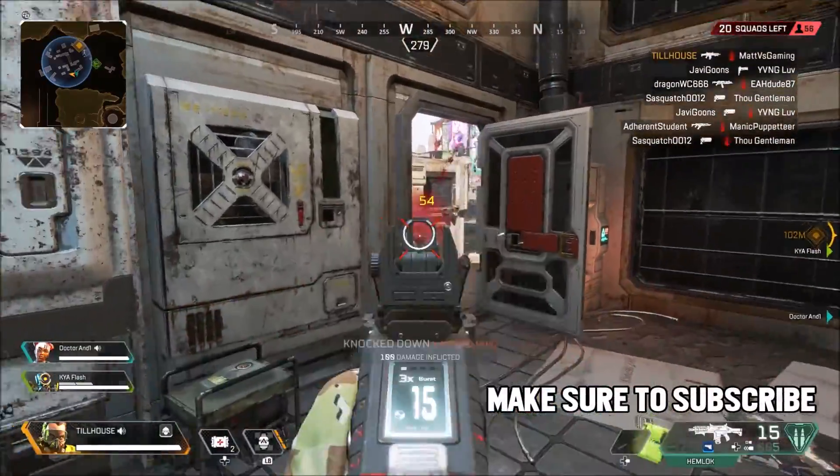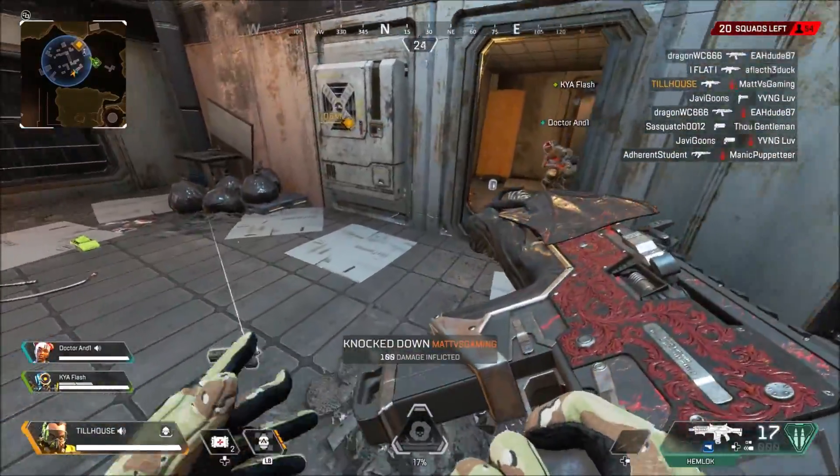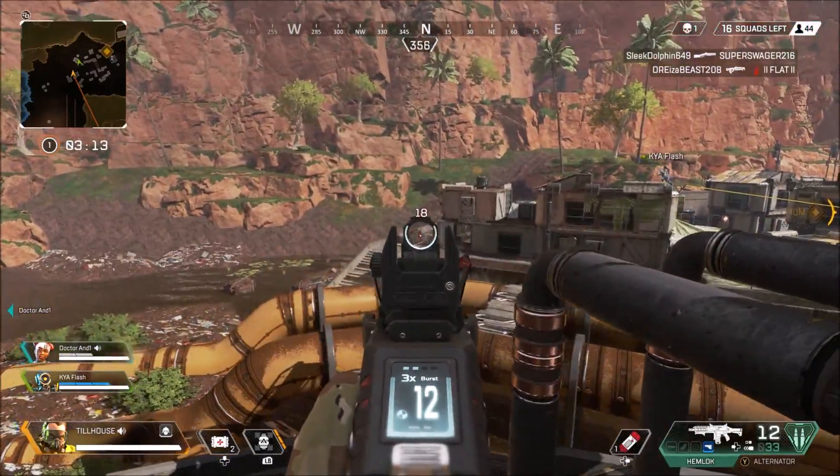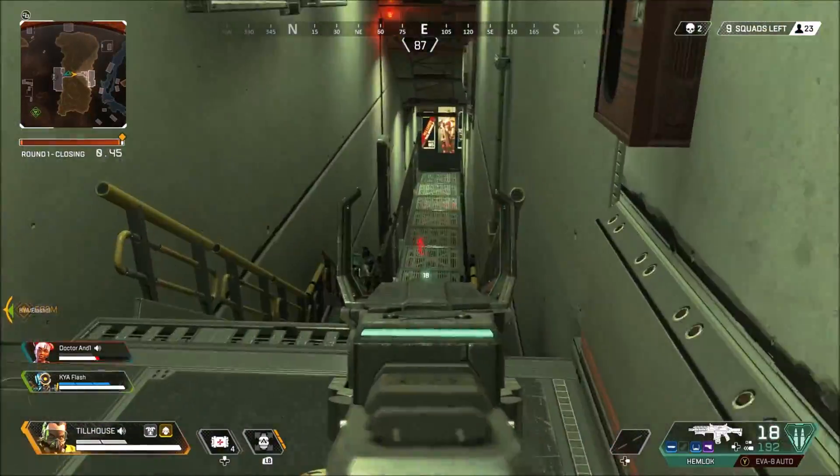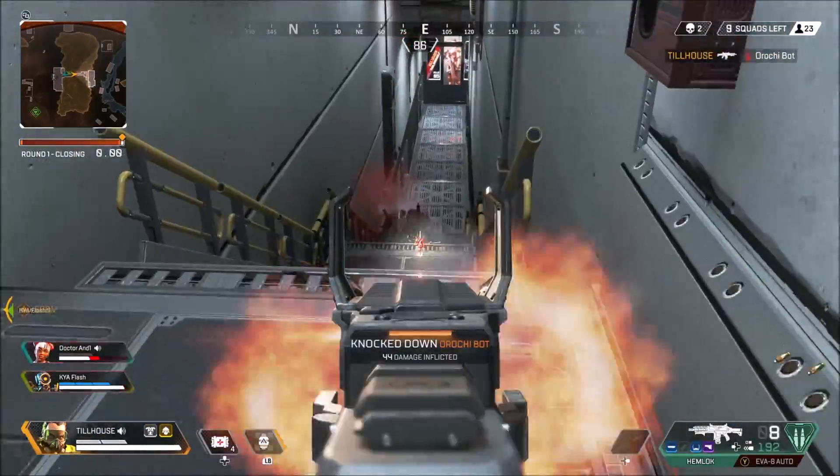Caustic is our second tank character in Apex Legends compared to Gibraltar, but the difference is he's a toxic trapper. So if you were ever going to be toxic with a character, this is the one to do it with.